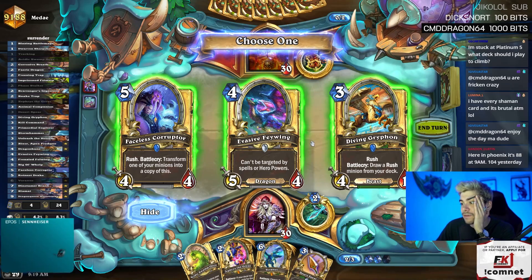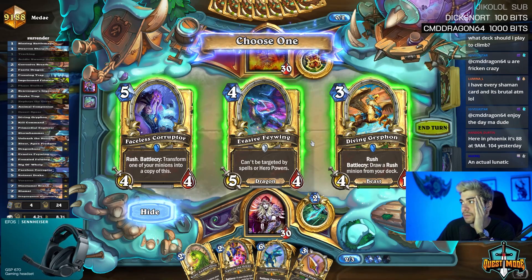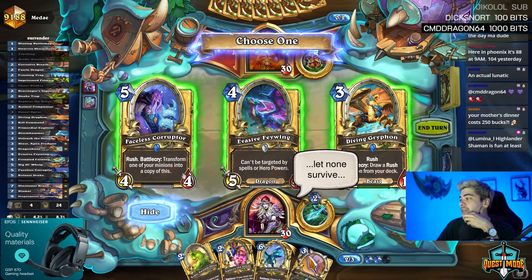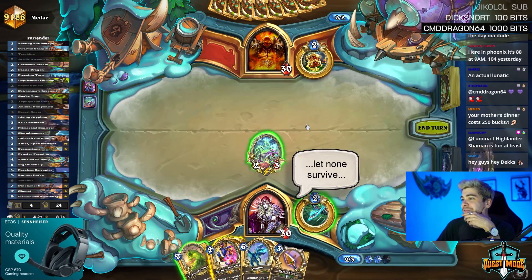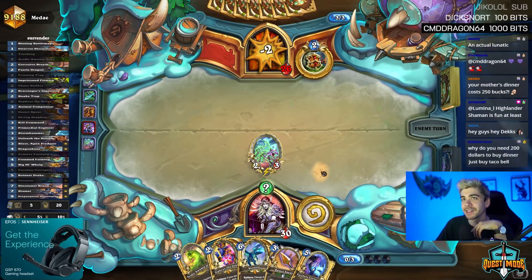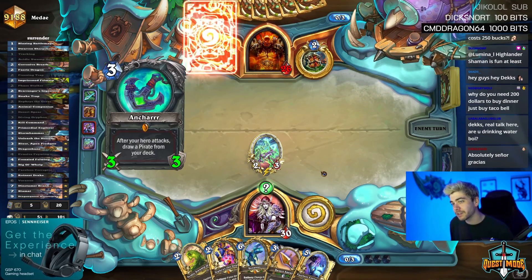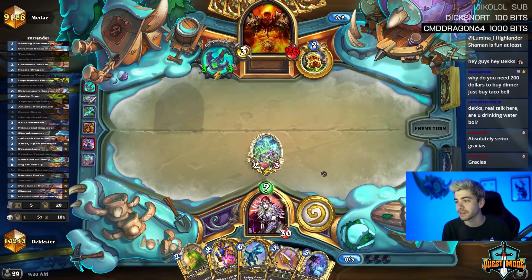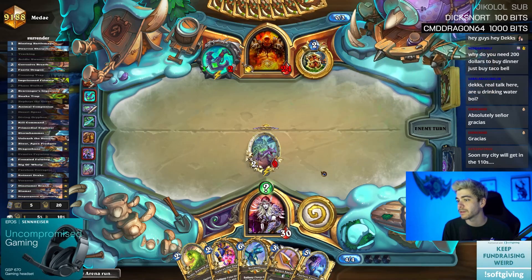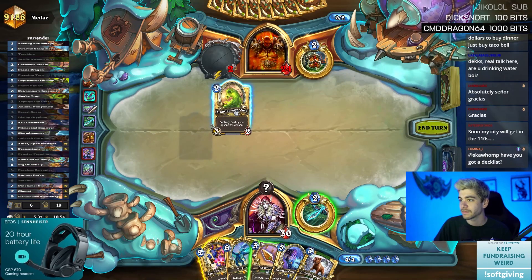Felmaw is great for next turn, Griffin is great because it pulls — but I think Faceless Corruptor is actually the way. Going Ooze and Button — let's do that. Ooze and button played.